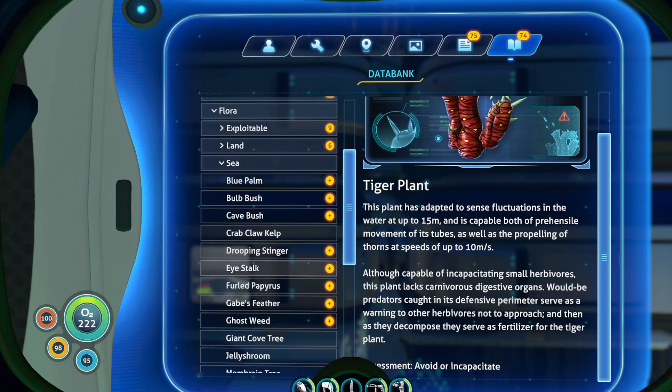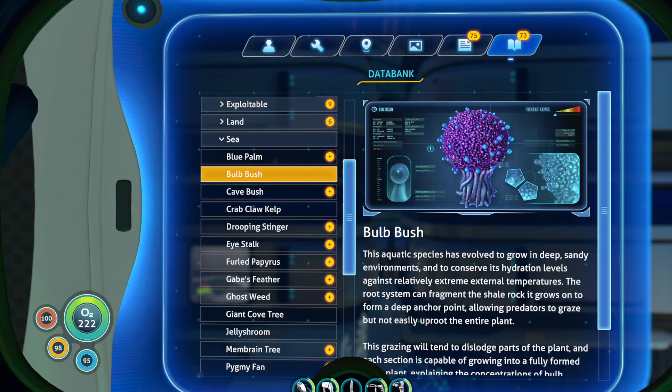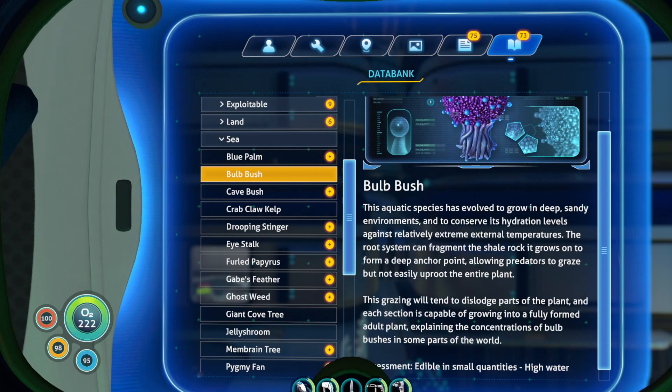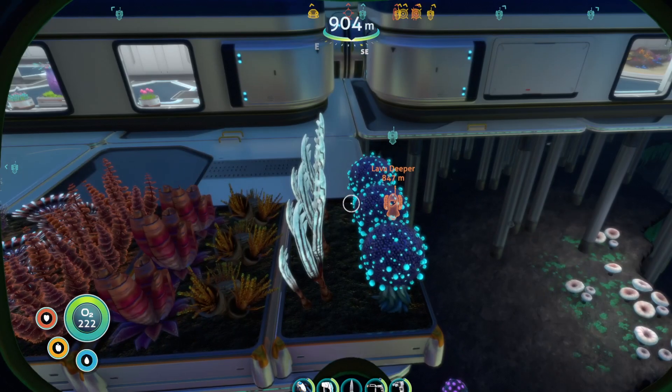We're going to go with sea. We have the ball bush. I probably should have planted them in ABC order, but I did not. This aquatic species has evolved to grow in deep sandy environments and conserve its hydration levels against relatively extreme external temperatures. The root system can fragment the shell rock it grows on to form a deep anchor point, allowing predators to graze but not easily uproot the entire plant. The grazing will tend to dislodge parts of the plant, and each section is capable of growing into a fully formed adult plant. So it intentionally allows itself to get eaten so it can spread — that's interesting.